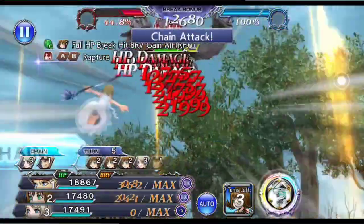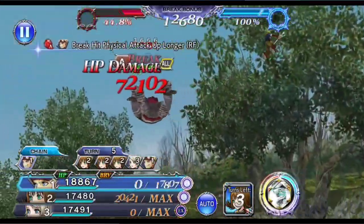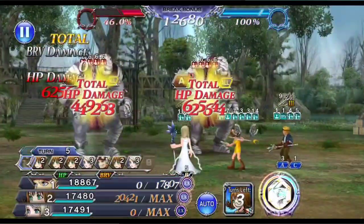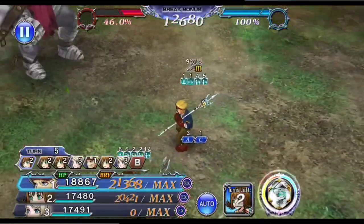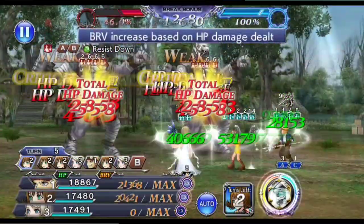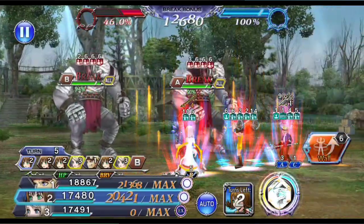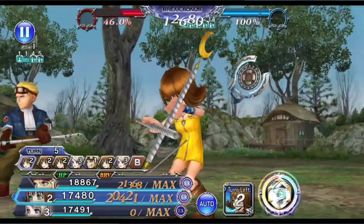Coming to Selfie's turn, I had her use 1 LD, 1 wall, and 1 EX. The EX is rather optional — you can also opt for 2 LDs and 1 wall. Regardless of which you choose, the goal is to use an instant turn right at the end so that she will immediately exit the field and Ursula can come back in.